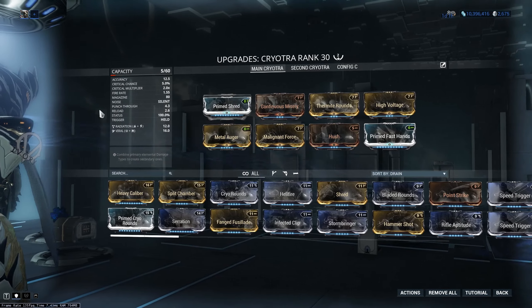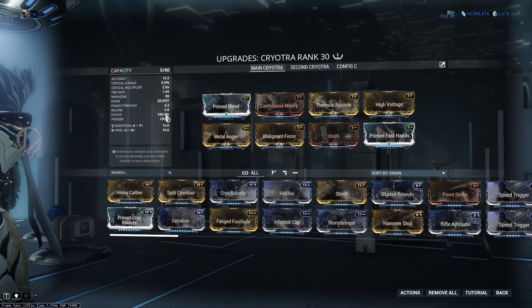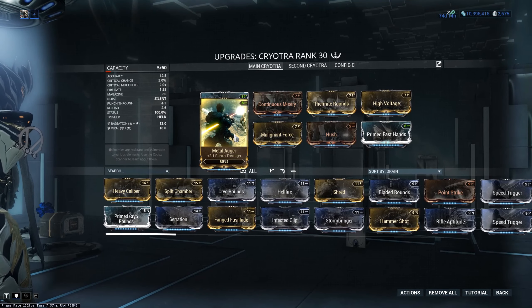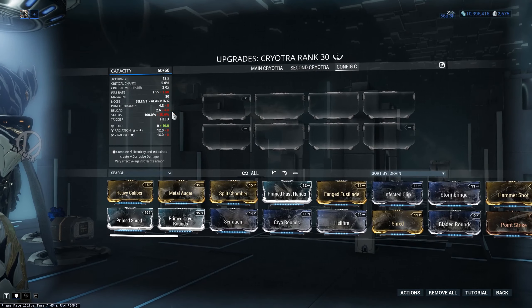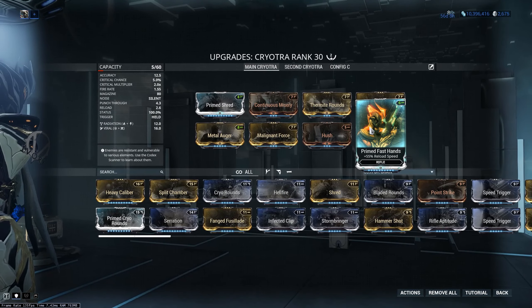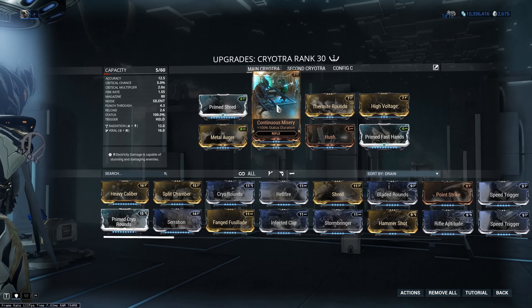Because this is also a beam weapon, the status chance - I'm not too sure if this is status per second or per tick - the status chance of the weapon is 100%. I also have punch-through listed on here, stacked up to 4.3. The reload of this weapon is pretty bad, 4 seconds base reload, so I've got Primed Fast Hands on there. Continuous Misery as well - if something gets tagged by Cryotra and gets its status effects, I'd rather they linger a little bit longer, so status duration helps.